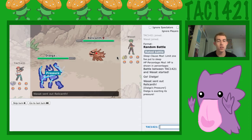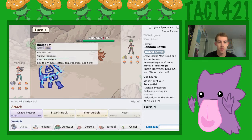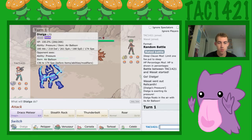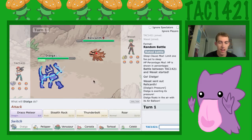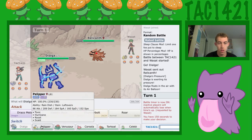We have Idalga, and he has a real akin thing which I had last game. This thing is awesome — I love that, it's like a cave painting. We also have a Venusaur which is a Mega, a Torquil, Selby, Corsola, and a Pelipper.